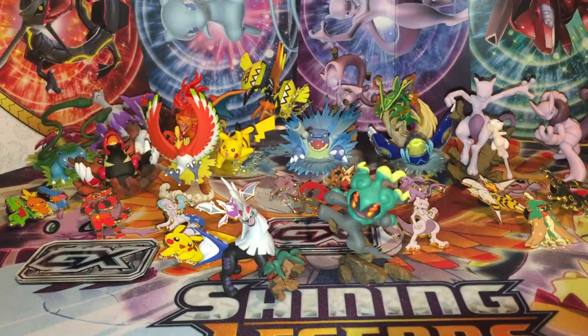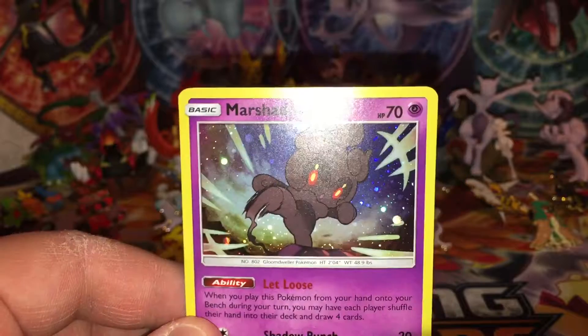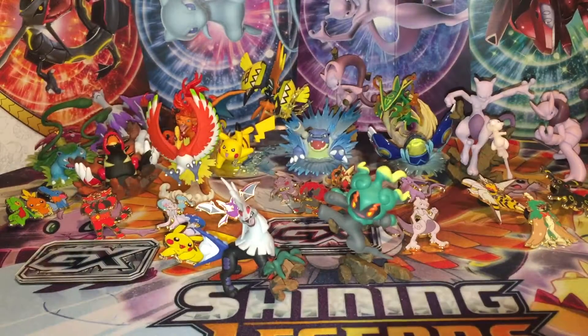We'll put Marshadow here. And here's the Marshadow promo card — holo, good-looking card. Today we have two Crimson Invasions, an Ancient Origins, and a Steam Siege pack. They still put some XY stuff in here, but I don't really understand why, but whatever.